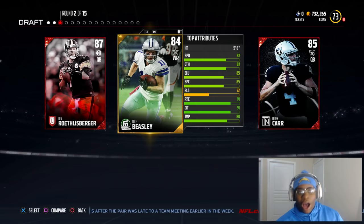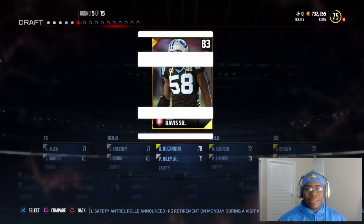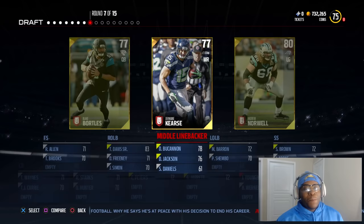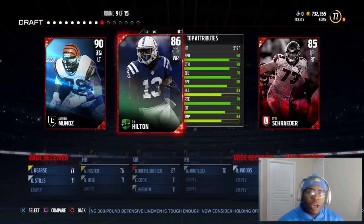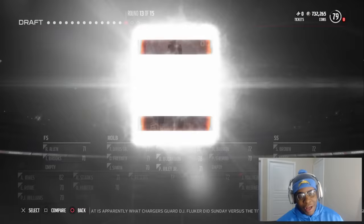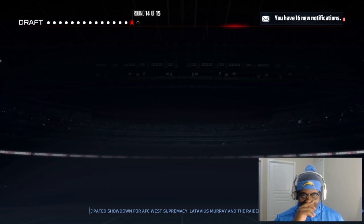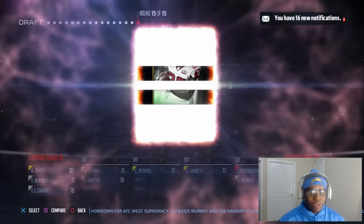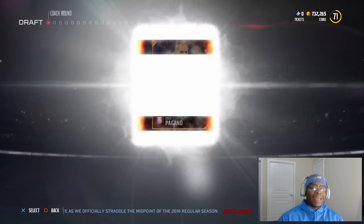Since we're looking for Alshon Jeffery, I gotta go with John Fox. We got Big Ben again — we got Alex Smith last draft too. Give me an Emmanuel Sanders or Tyrod Taylor. Not this — this is difficult. I didn't think it was gonna be this hard. I saw a wide receiver and I thought it was Alshon Jeffery. Yes! Thomas Rawls! The thing about Thomas Rawls is I don't even think he has a gold card, so this was the only way to get him. Round fifteen of fifteen specialty play — no specialty players.